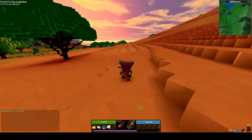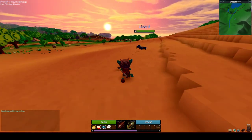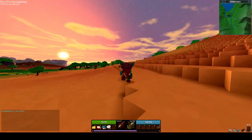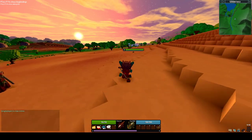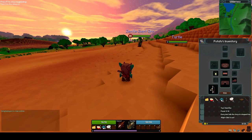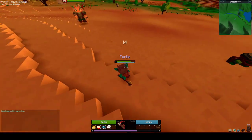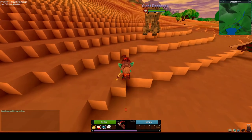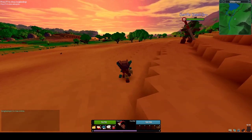Eat another apple. The different foods that you collect heal different points of health — apples are 20, I think mushrooms are 10. Sun's going down, very nice sunset. I'm going to swap back to the axe. Kill this turtle. A potion — I think they restore 50 points of health, little potions.